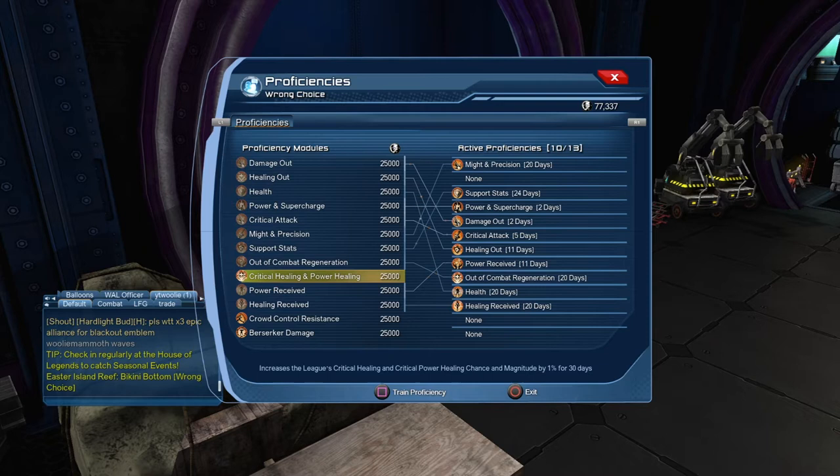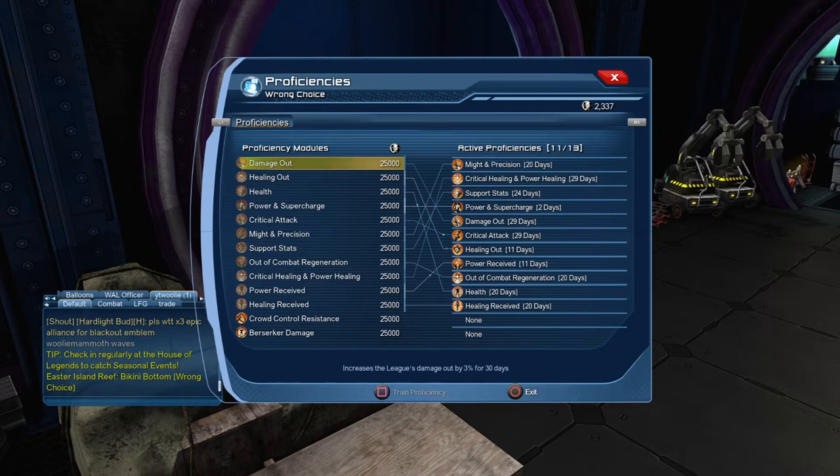We're going to train those proficiencies that went out. Because damage out is going to go out in two days, we'll go ahead and reinstate it now. And critical attack is going to go out in five days, so we'll go ahead and reinstate it now. We don't really need the prestige for anything else. Everything there, as you can see, is going to be good for a couple of weeks. Next Thursday the ones on 11 days will be down to just a few days remaining, so we'll reinstate them at that time.